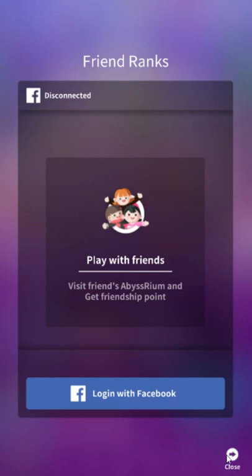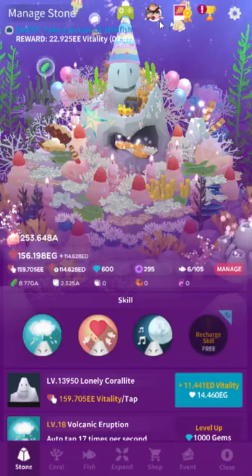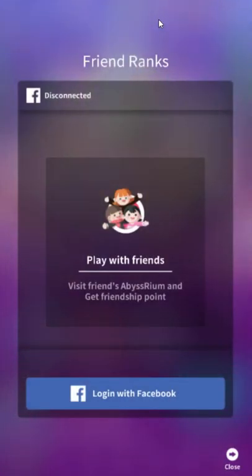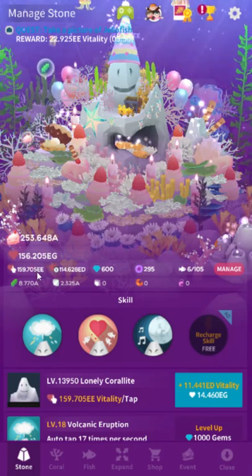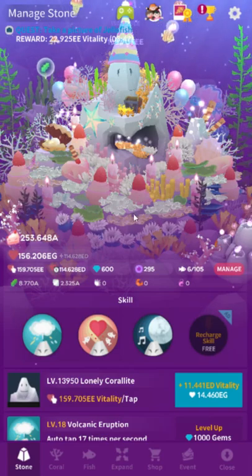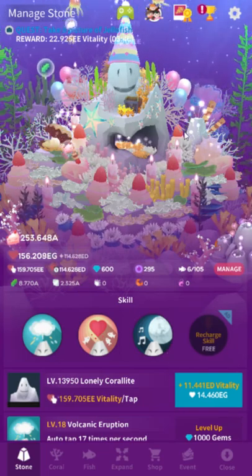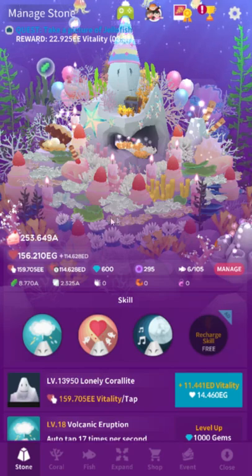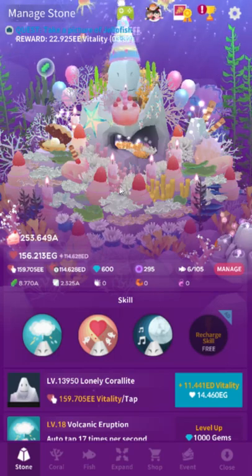Don't sign in with a shared Facebook — one of you probably will get your data erased. Also, the Facebook vitality present is based on coral vitality, and coral vitality is garbage for most of the game. Very early on, like if you're below Z vitality, the present might be worth it, but otherwise don't just assume it's worth it. Compare it to your tap vitality — idle vitality might give you a few E vitality, which is less than a click.